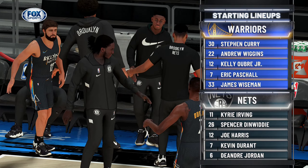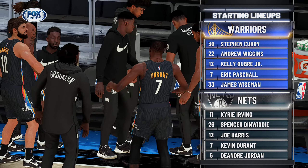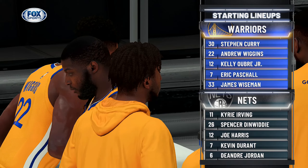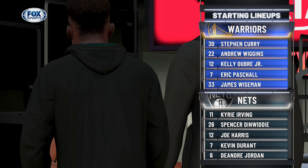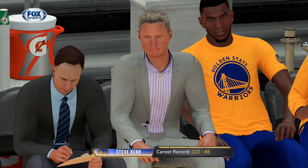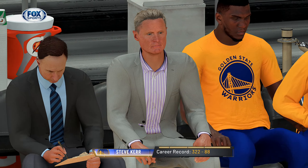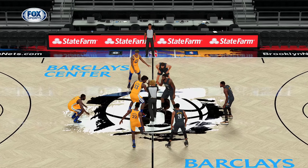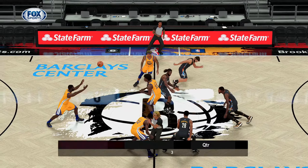The starting five for Golden State: Eric Paschal out there with Wiseman, then Andrew Wiggins, then Oubre, and Curry at the point. For the Nets, they've got Joe Harris, Jordan out there with Durant, then Kyrie Irving, and Dinwiddie at the shooting guard position. It's the Warriors to start out.